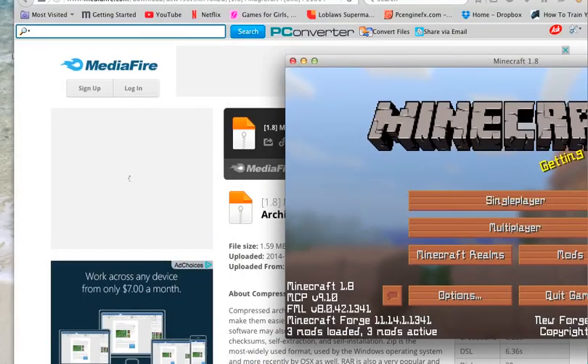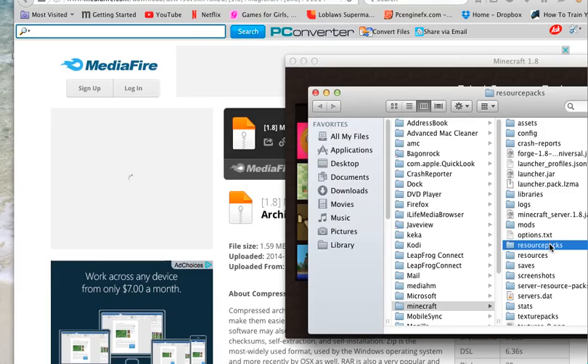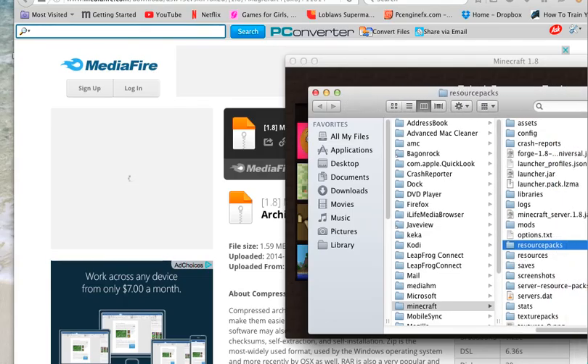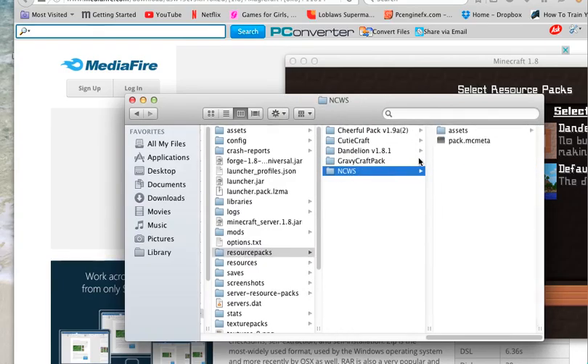I'm going to make Minecraft smaller, then go into Options, then Resource Packs, then 'Open Resource Pack Folder.' Here it is — I'm going to move it so you can see. I have these resource packs right here — this one is a Christmas one.